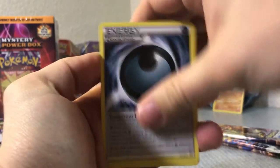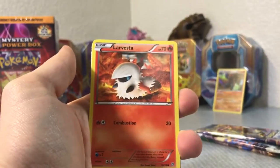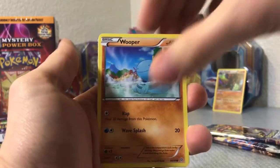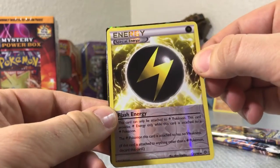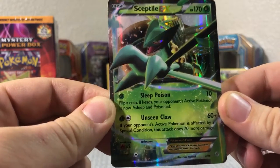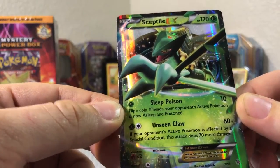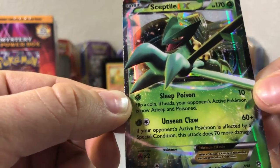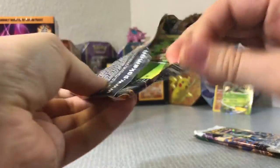Porygon 2, special energy. Why am I grabbing two cards at a time? Bellossom doing a nice little hula dance in the flowers. Larvesta, Golurk, Wooper, Phantump, Spinarak — ooh, awesome — a reverse special energy. And a Sceptile EX! Oh sweet dude, no way! Look at him — he's like cutting through the screen. Unseen Claw for 60 plus — if your opponent's active Pokémon is affected by a special condition, this attack does 70 more damage. That has the potential to be deadly. Pretty sweet — pulled a holo and then an EX.